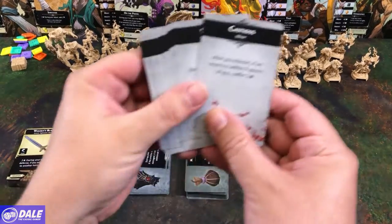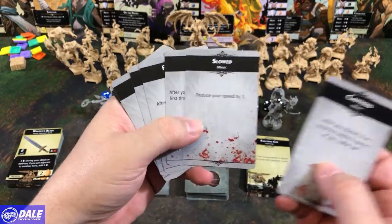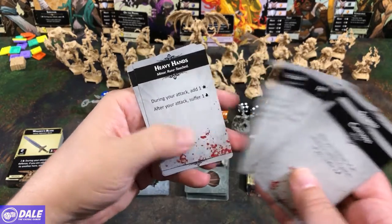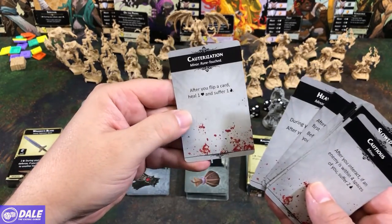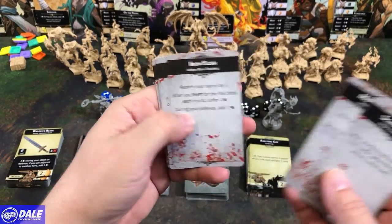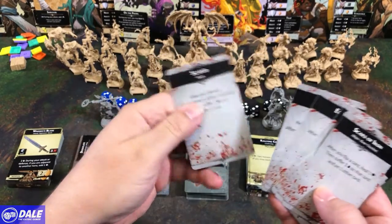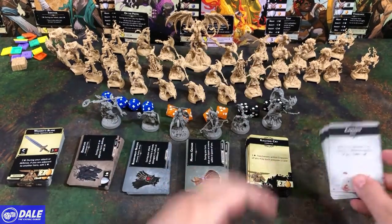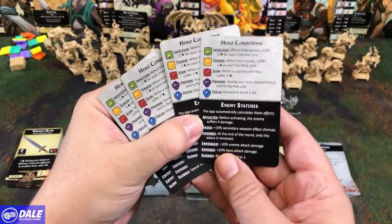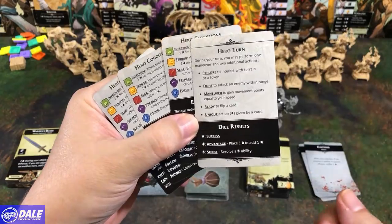Then we can move on to some injury cards — once again double-sided. Cautious, Slow, Tired, Frustrated, Frantic, Hesitant, Hardened Skin, Heavy Heart, Heavy Hands, Cauterization. Then on the back side: some Molten Blood, Overwhelmed, Hobbled, and Scared. And four reference cards going over hero conditions, enemy statuses, and the hero turn and dice results.